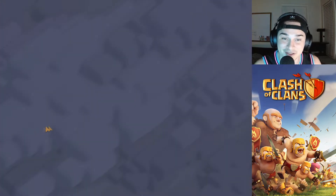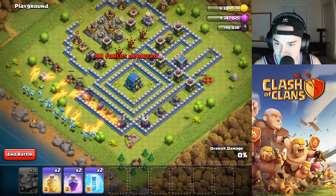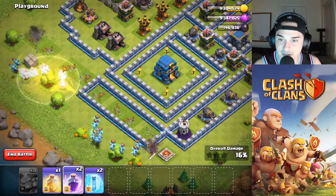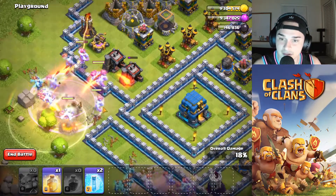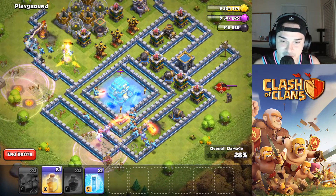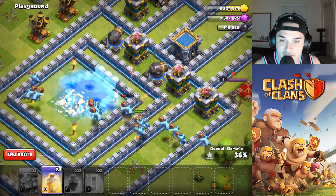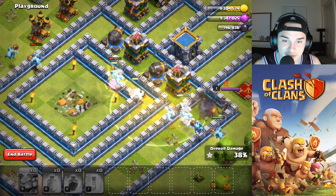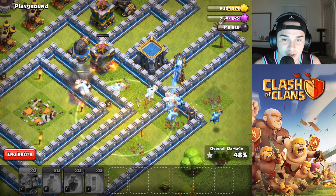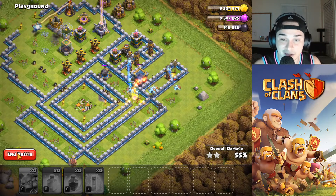Up next we got the Super Minion — I have no idea what these guys do so we're going to find out. Let's try them out — I'm just going to drop all 23 like this. Oh, they're like the Builder Base minion, they shoot from a distance! They've got a decent amount of health. They might take out the Town Hall — they look like they will. As the attack goes on, the range gets shorter, just like the Builder Base minions. I think these are basically the same as the Beta Minions from Builder Base — not the best, probably not worth it.